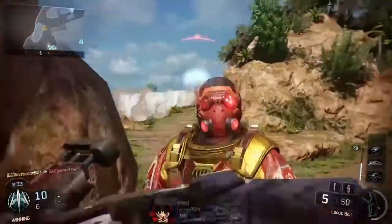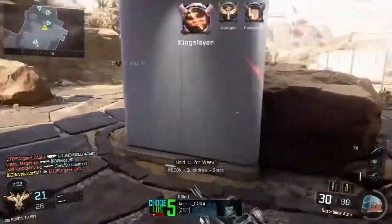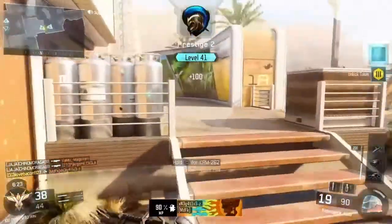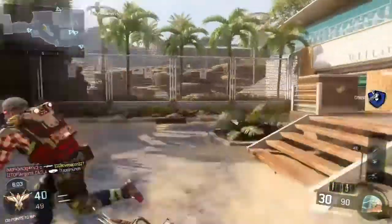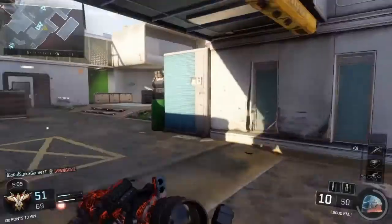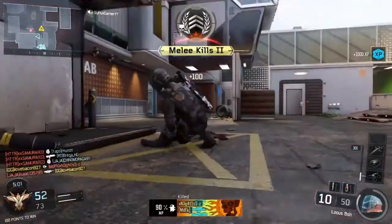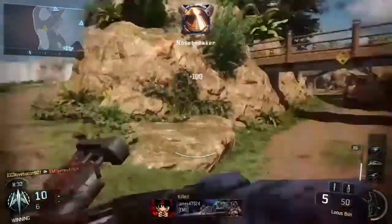Number one, you got the nosebreaker, and that is a medal you get in most Call of Duty games where you go up and basically punch somebody in the face. I think this is pretty fun — people who are just straight up savages do this, so that's why I like doing it. This dude's using Reject — get out of here bro, thank you. I just think it's pretty cool to punch somebody even though they have a gun.